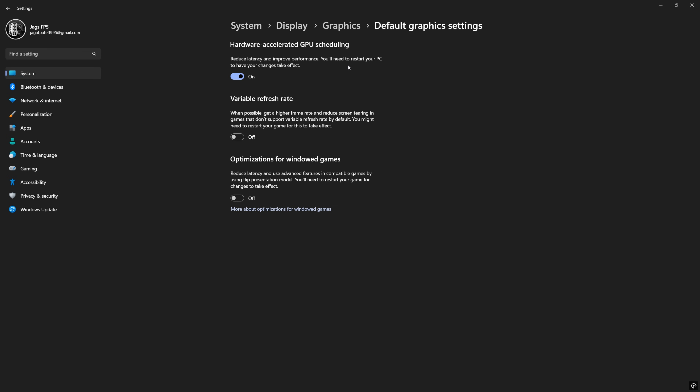If you're going to use something like frame generation or Smooth Motion, you could also check Variable Refresh Rate. Most games already have VRR support in their settings menu, but it doesn't hurt to have this enabled here if you're playing older games.